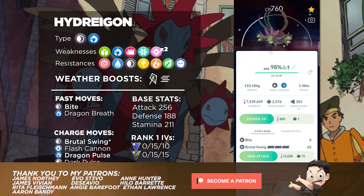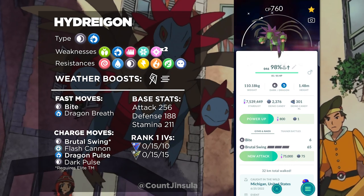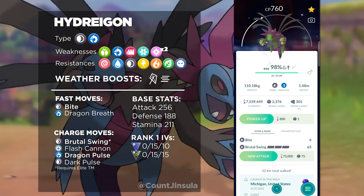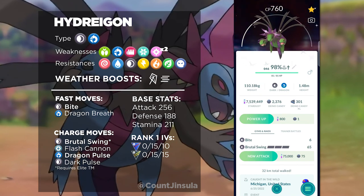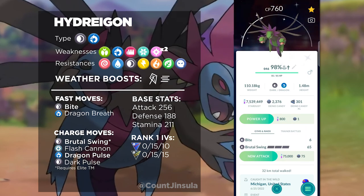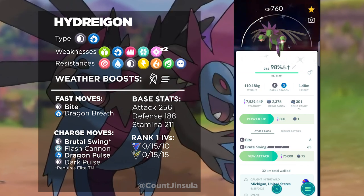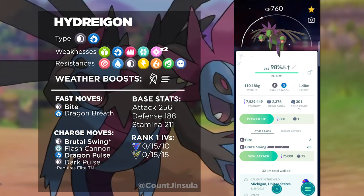Let's start off with the basics. Hydreigon has an Attack stat of 256, a Defense stat of 188, and a Stamina stat of 211. These are the base stats for this Pokémon, and if you were to max it out, it would have a CP of 4098. With that Attack stat, it is extremely powerful as a raid attacker, especially because it does have a really good moveset, but in terms of Dragon types there are going to be better options out there.